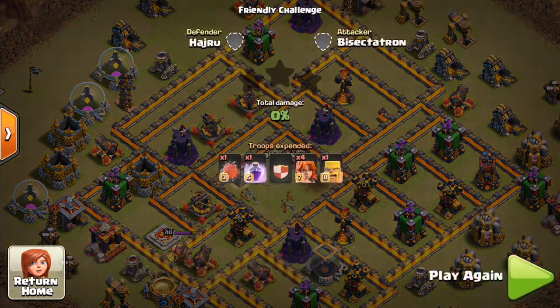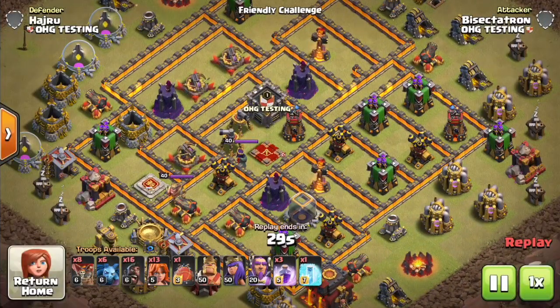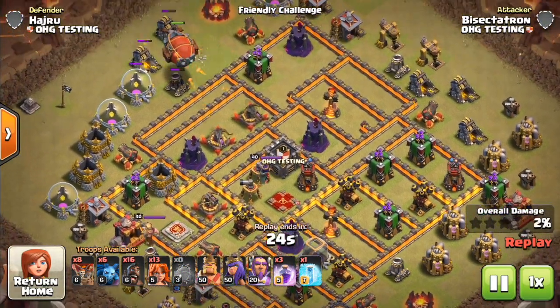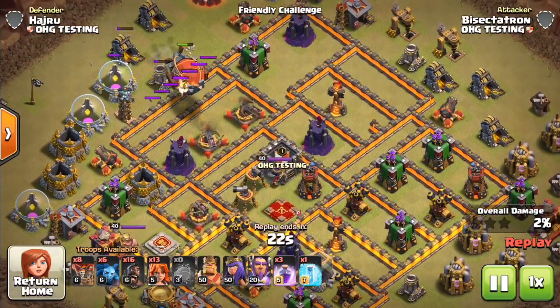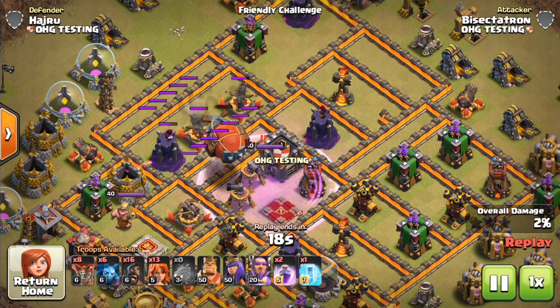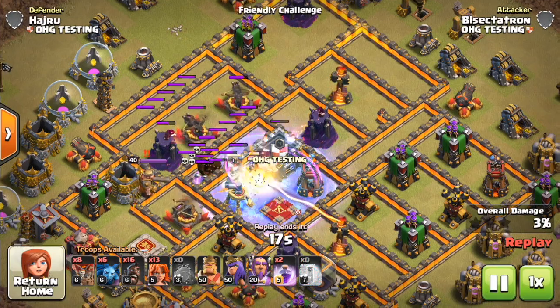We talk about using the skeleton spells in the core — it's like the Skelly Donut technique. This is almost a cheaper way to do it because you just use your Clan Castle and a Rage spell basically, and you can get a lot of value. Then you use basically all your troops and most of your spells around the rest of the base to finish it off.